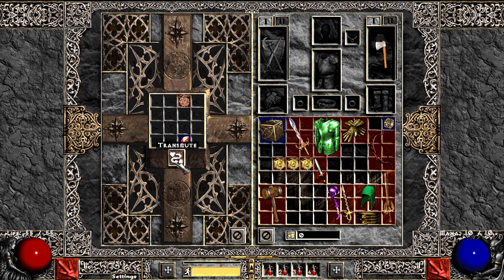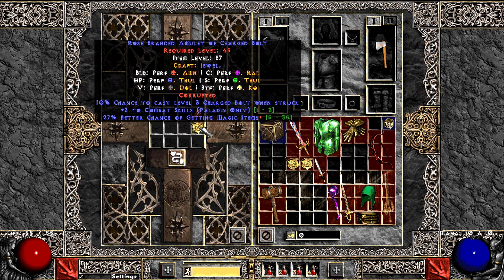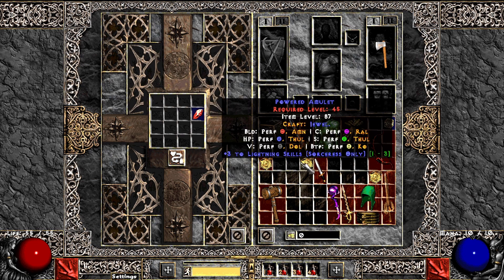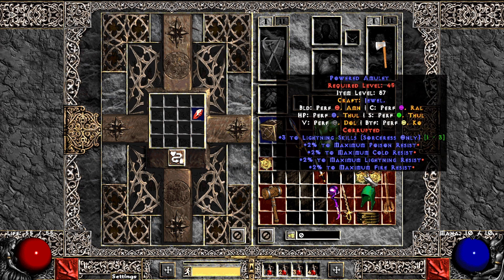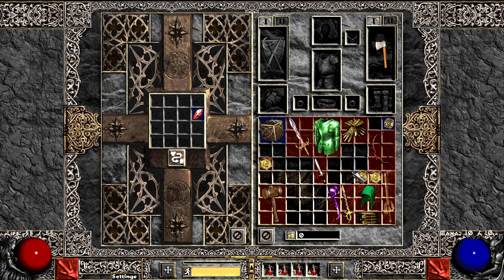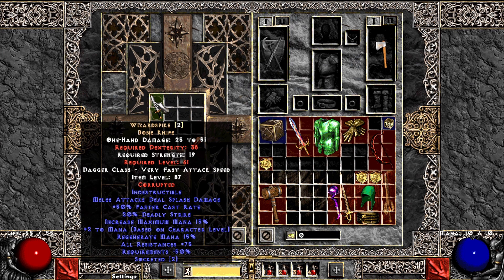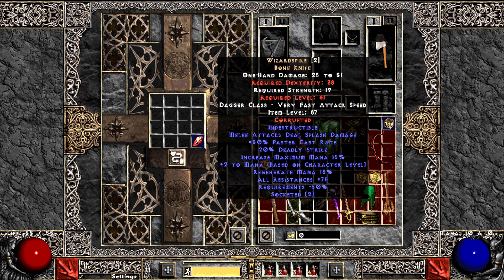3 to traps — we already rolled one with plus skill, and this one rolled rare. Combat skills — found quite a few of them, with 27 MF, that could be cool. Another combat skills attempt — 11 to strength, that's probably not making it. Lightning skills with maximum resistances — I'll keep it aside, maybe you guys can tell me if this is useful. I don't think Lightning Sorceress does Ubers or Declones, so probably not. And Wizard Spike with two sockets — maybe double Ist'ed, this could be a nice weapon to quickly run some Meph or something.